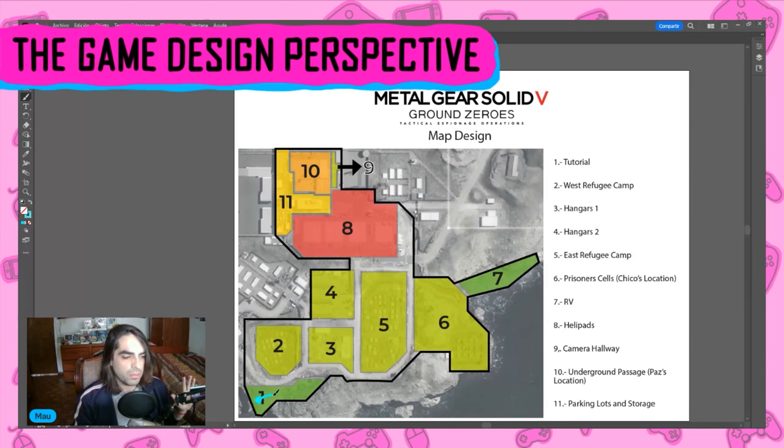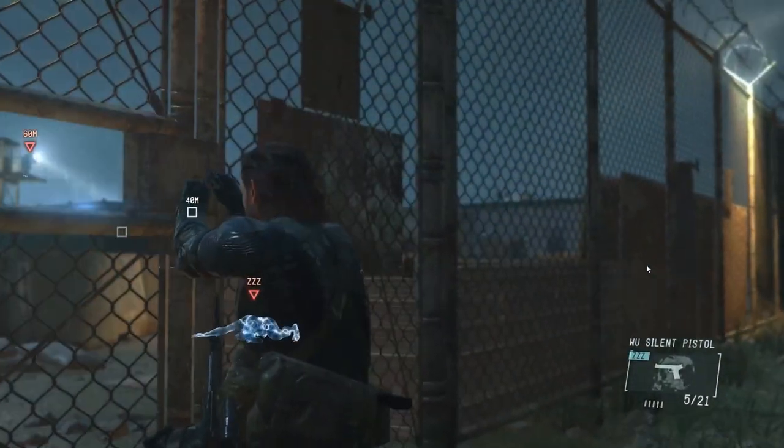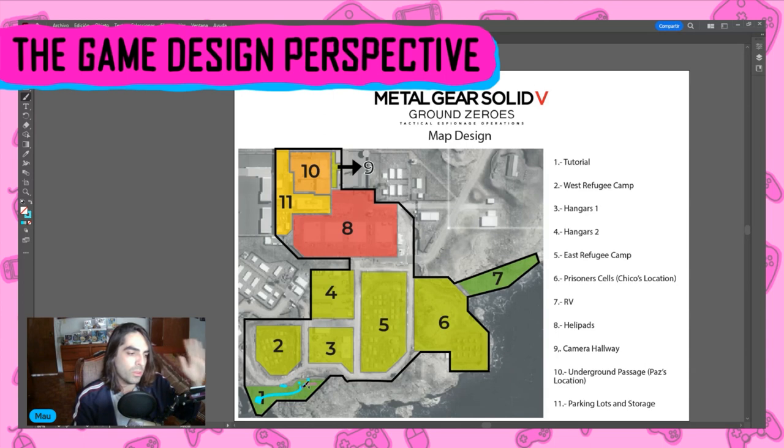We start our tutorial section, complete the stealth loop, and then we have two ways to proceed. This is where we deal with the guard, and we have two exits: one over here, or one over here which leads to the smaller vantage point. This one is a little bit more intended — it's where you unlock the door, and I do feel it is a little bit more intended for the playthrough.